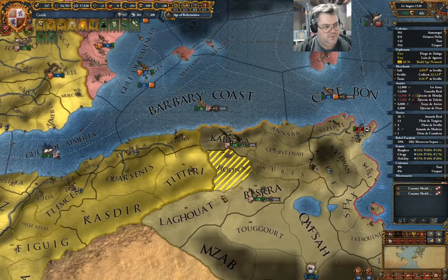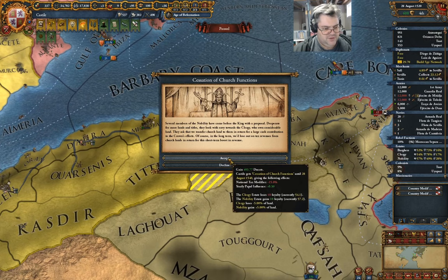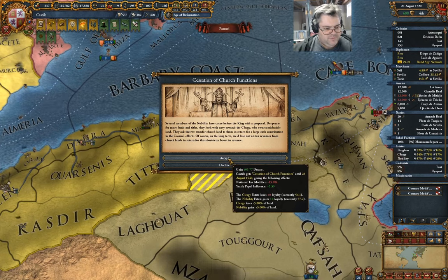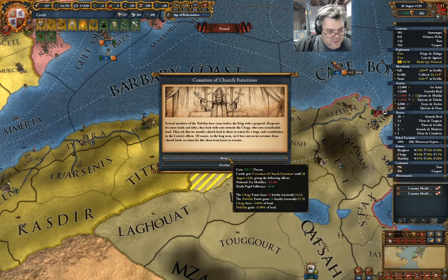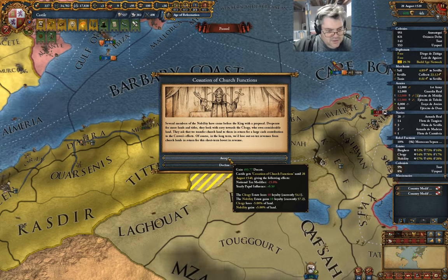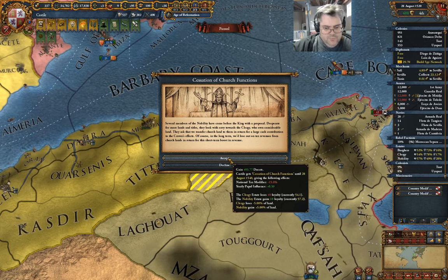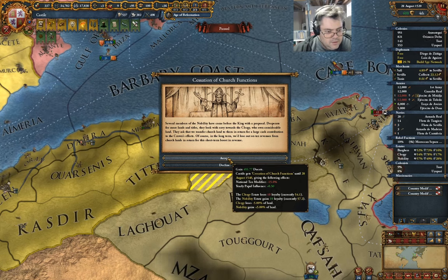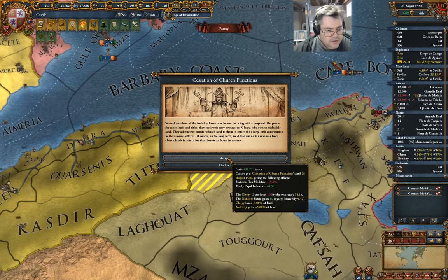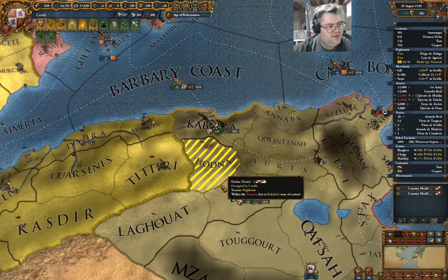Unpause — we're not going to get anywhere. Gotta remember not to pause everything all the time. Gain 400 ducats. National tax minus 15. Clergy. I'm going to take that.